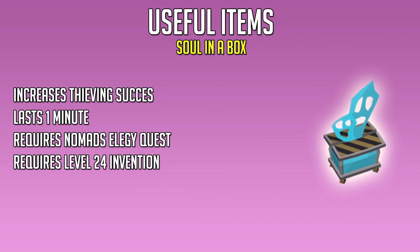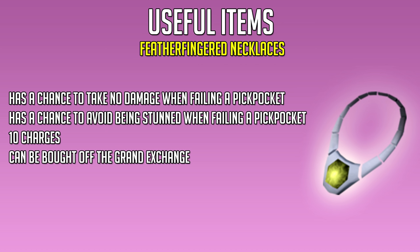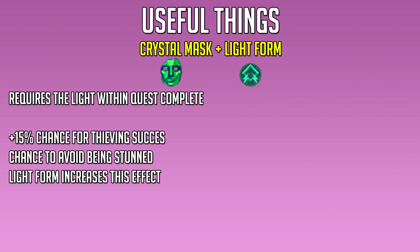The next useful item is the Soul in a Box, requiring the Nomad's Elegy quest complete and level 24 Invention. It increases your thieving success and lasts one minute per charge. The next useful item is the Feather Fingered Necklace, which has a chance to avoid damage and a stun while failing a pickpocket attempt. It has 10 charges per necklace, can be bought off the Grand Exchange for a few K, and a charge is used when you fail a pickpocketing attempt.